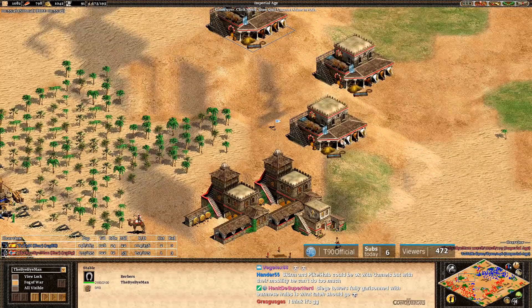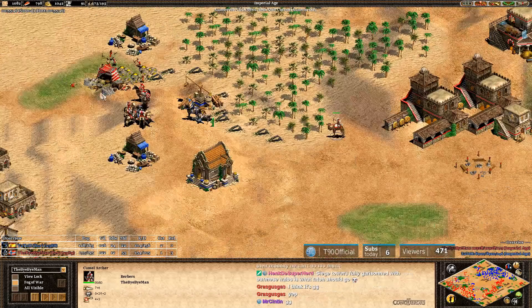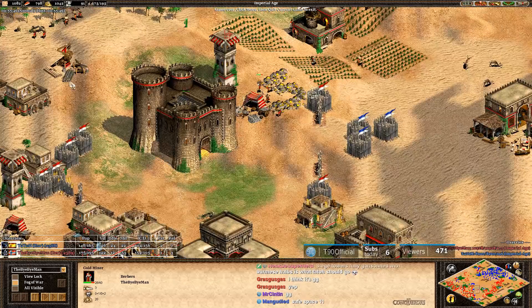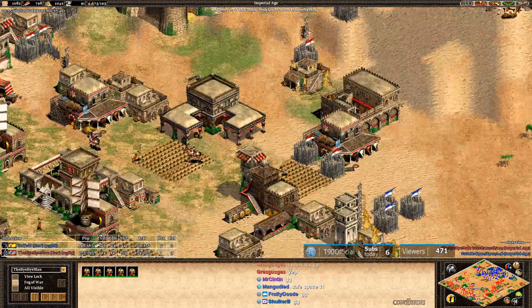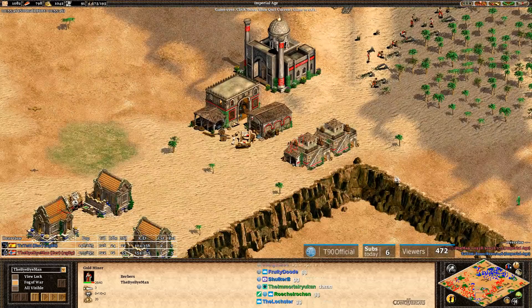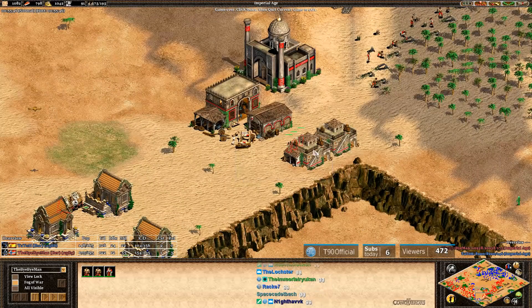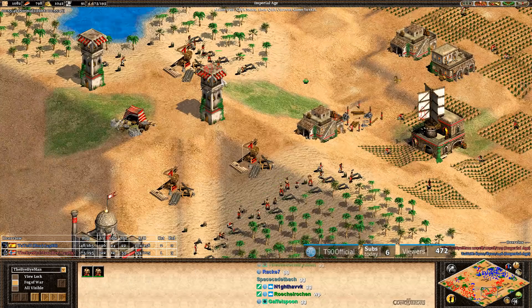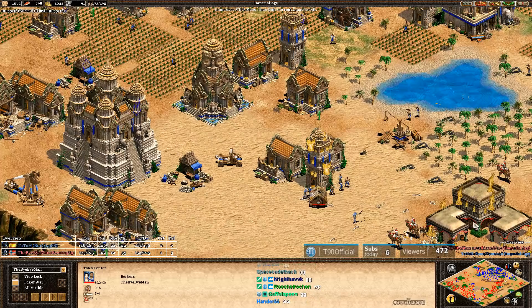Yep, Tato sees the Bombard Cannons, knows he can't kill them because those camel archers are just wandering around, and on the top side he's losing his Onagers. Well done from MBL. Seriously, in the back of my mind I was thinking I don't see how he can win this game — he was going to lose both woodlines to the towers, he didn't have his main gold, he threw away seven villagers in the middle of nowhere. But he found a way, and great victory for him.